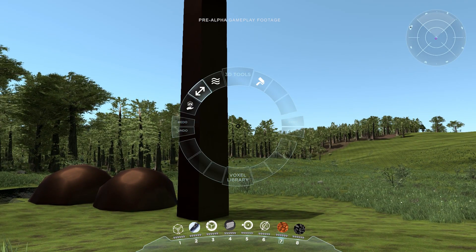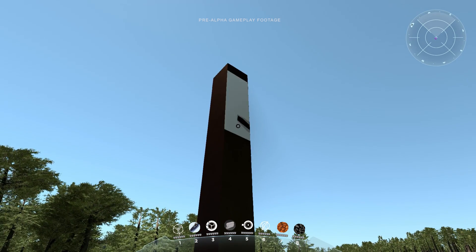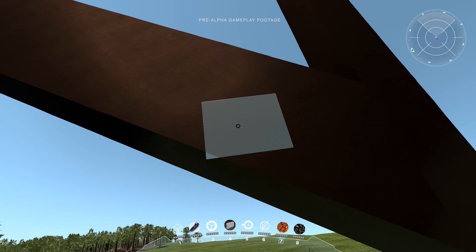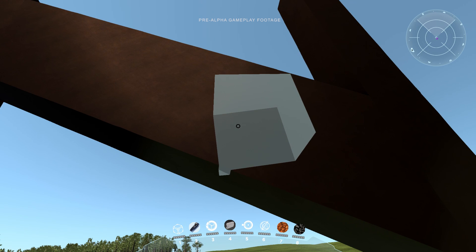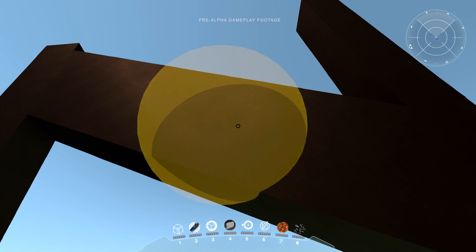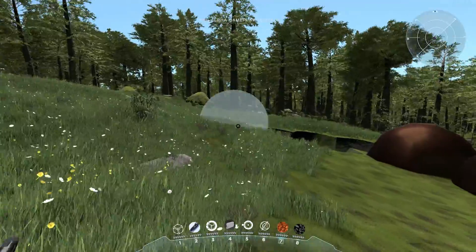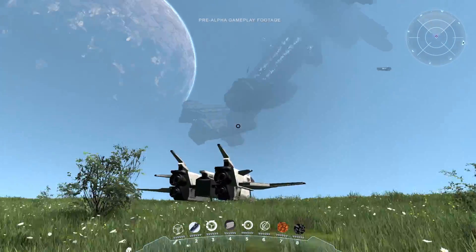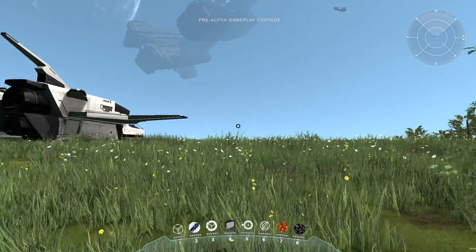I could also use some dedicated tools that we'll demonstrate in detail in another video. I'll just give you a taste — here I select a surface, here another surface, and boom, it connects them like that. There will be a dedicated video on how you can use these tools to build ships and structures as large as this space station, which is made with the same voxel technology.